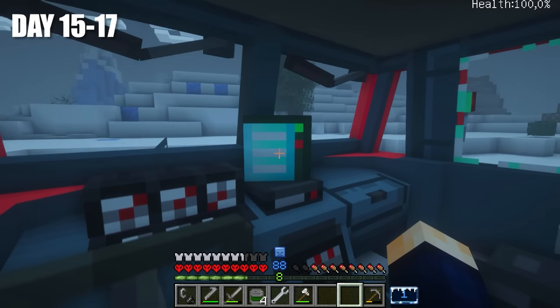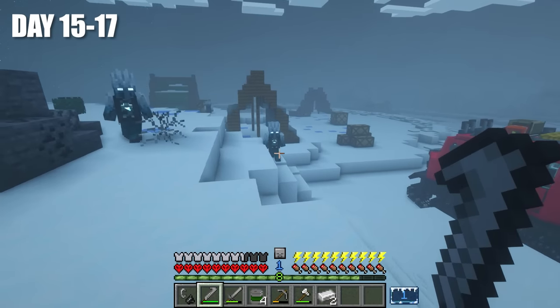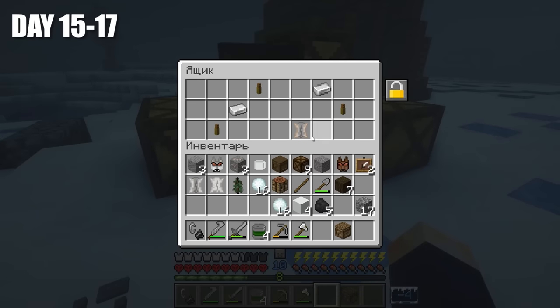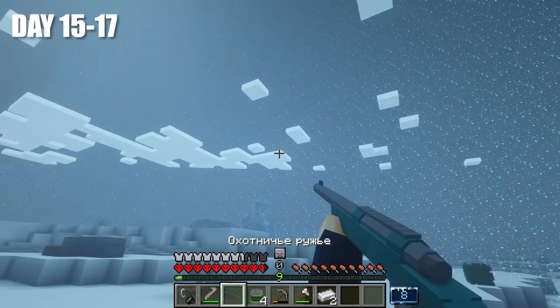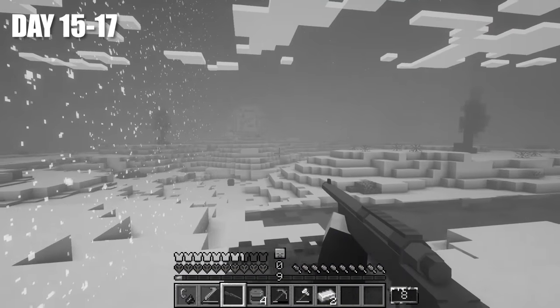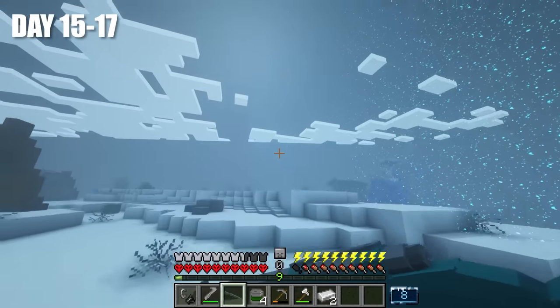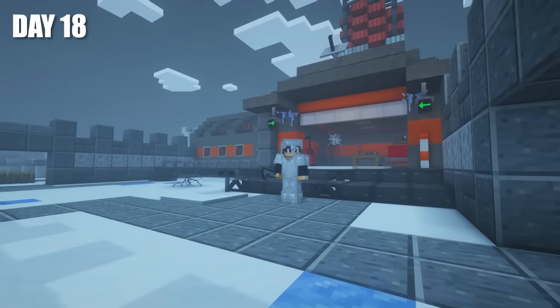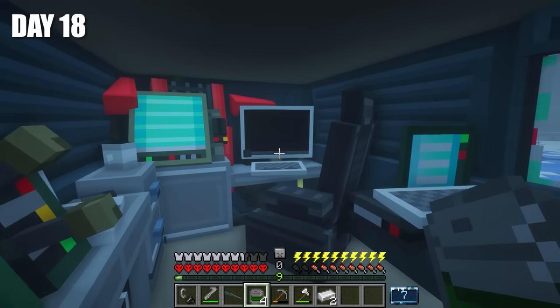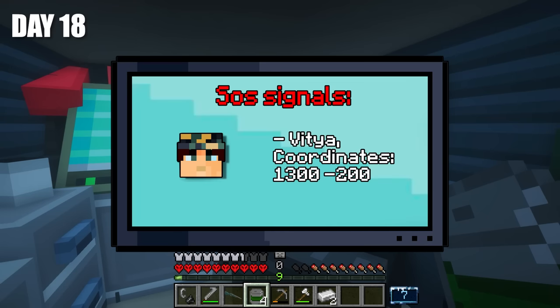We just need to cut through the snow. There are all sorts of new mobs here. I started finding some ammo in the loot, and I even found a hunting rifle. I noticed that the world border now looks quite different. Day 18, and it was pretty interesting. I decided to check the signals on the onboard computer. The coordinates were indicated, so I decided to immediately go there.